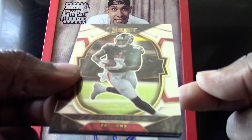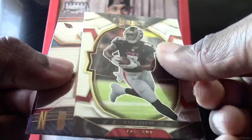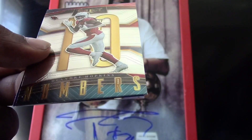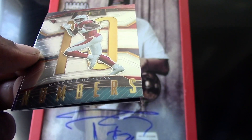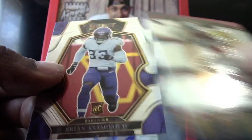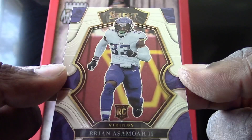We got a Kyle Pitts from the Falcons, a Tua base card, a Numbers card of DeAndre Hopkins — he is up on the trade block and I'm hoping my Chiefs can land him — and a Brian Asamoah the second for the Vikings.